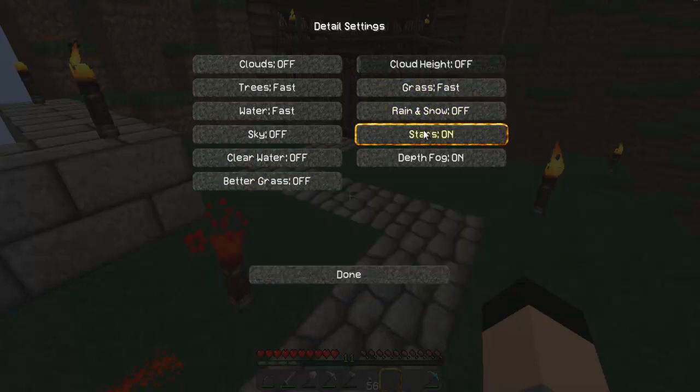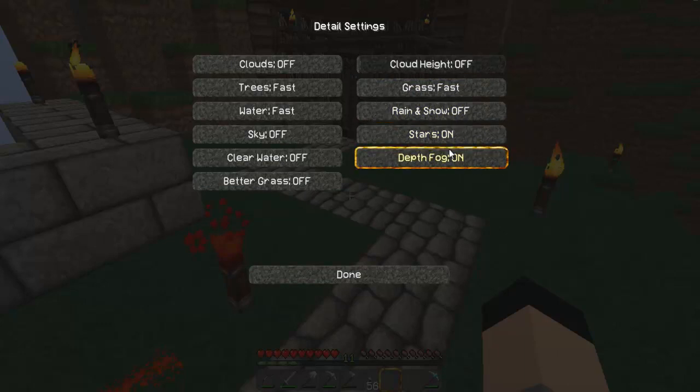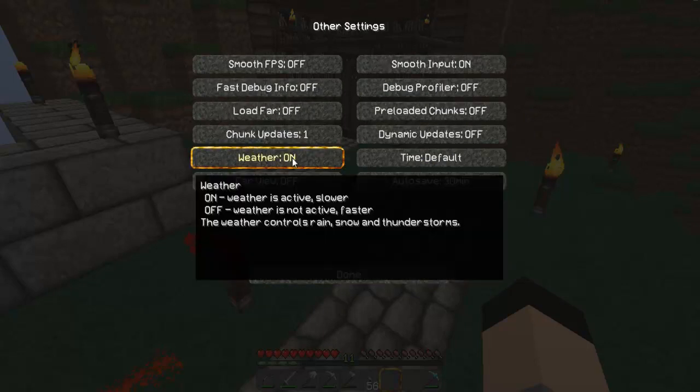Rain and snow: turn that off. Stars: leave that on if you want. Depth fog: turn that off — that's the fog when you go to bedrock. In other words, turn all weather-related options off because they make you lag so much.